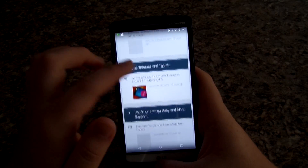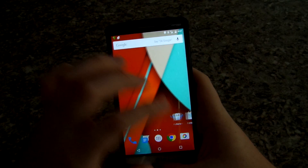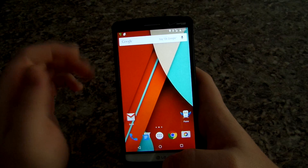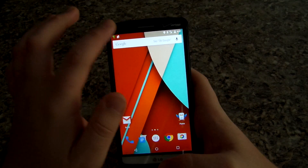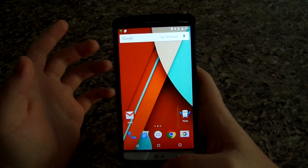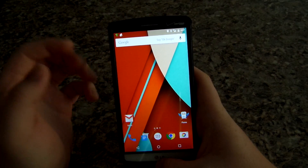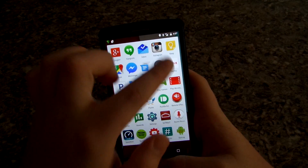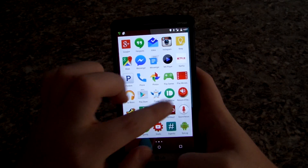This is Android 5.0 Lollipop. This is the home screen — it does include the Google Now launcher as well as Trebuchet. This is the 12-4 build and it has been running perfect for me. I have not had any issues besides the battery, or if you lose data.